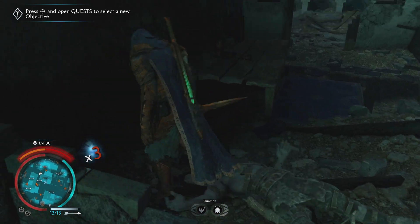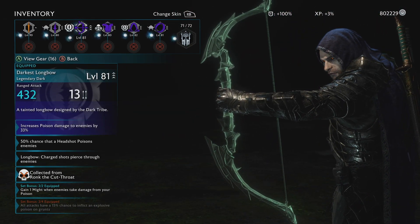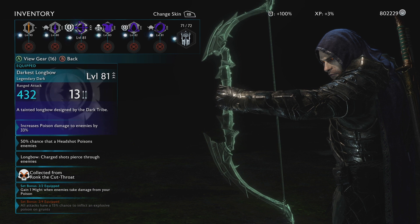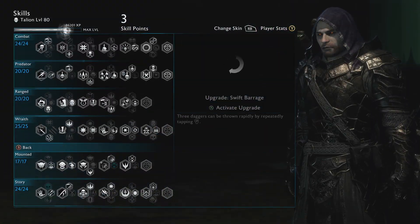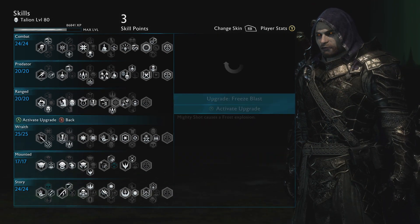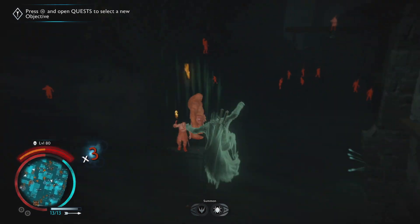The reason I have two pieces of gear in the dark tribe is because the two-piece bonus says 'gain one might when enemies take damage from your poison.' I know that doesn't sound like a lot, but if there are 15 guys around you and you use elven light with poison on there, you're going to get a lot of might from that.